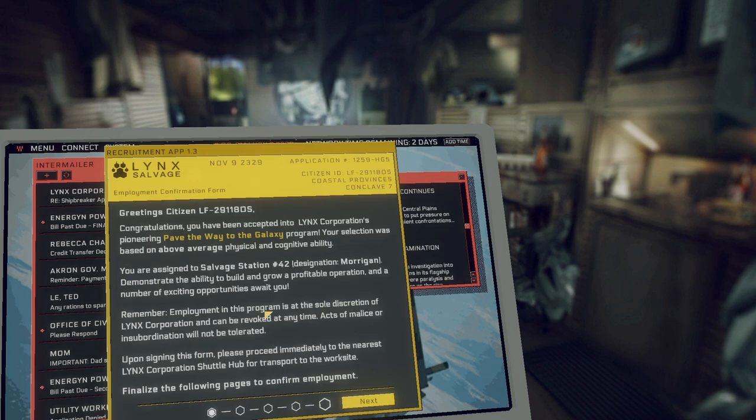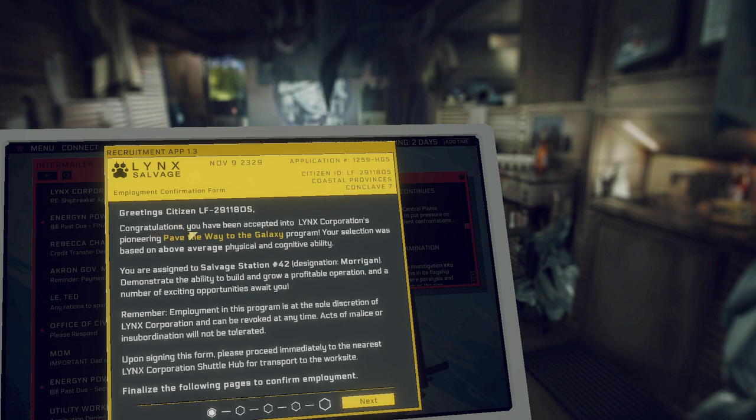Update on your application status. Greetings, citizen. Congratulations, you have been accepted into Lynx Corporation's pioneering Pave the Way to the Galaxy program. Your selection was based on above average physical and cognitive ability — yeah, right. You are assigned to salvage station 42, designation Morrigan — that's not ominous at all. Demonstrate the ability to build and grow a profitable operation and a number of exciting opportunities await you. Employment in this program is at the sole discretion of Lynx Corporation and can be revoked at any time.